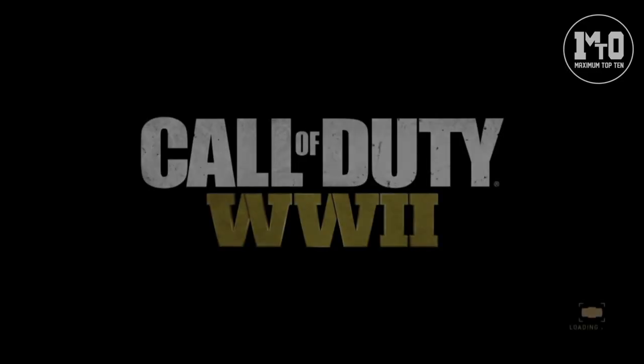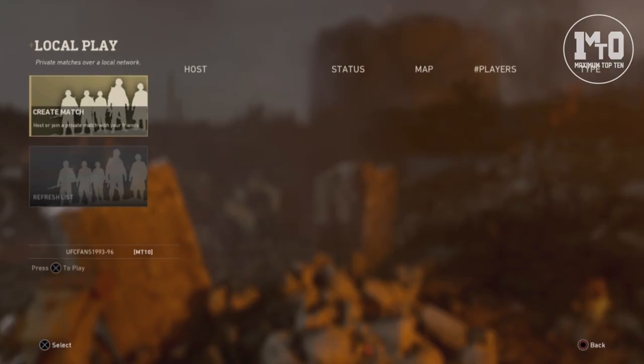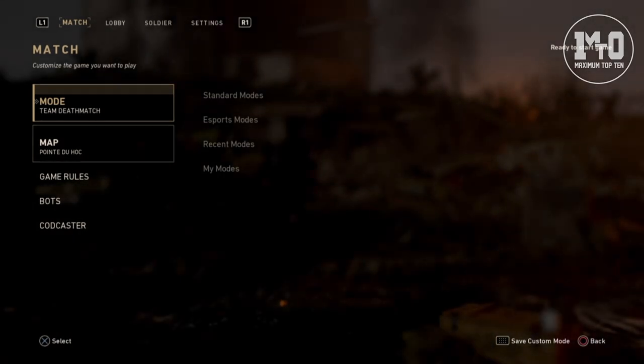From here choose Local Play. After the loading is done you will find yourself at this menu. Before you press Create Match, join with the second player, and now you can press Create Match.